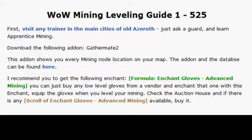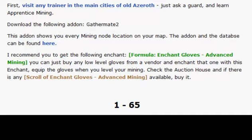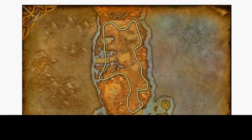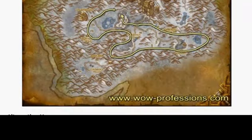First, you get just a basic apprentice mining skill and you follow this path. If you're Horde, go to Durotar. And if you're Alliance, go to Dun Morogh — I hope I said that right.